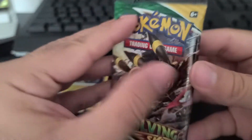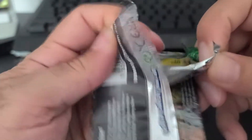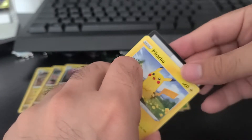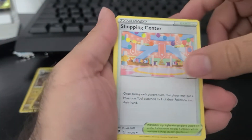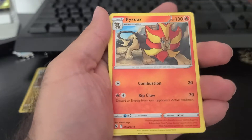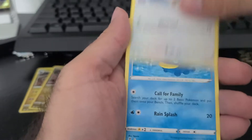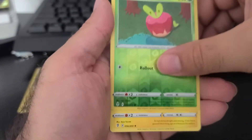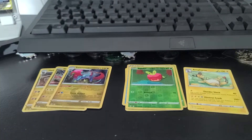Pack number 4, Evolving Skies. Now this one's definitely going to be a green code card — and green code card it is. 1, 2, 3, and 4. Energy, Shopping Center, Herdier, Pyroar, Pikachu, Pumpkaboo, Rufflet, Lotad, Emolga, and Applin. And behind that, guys, we have Ampharos.